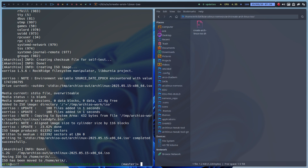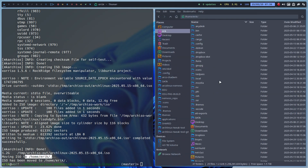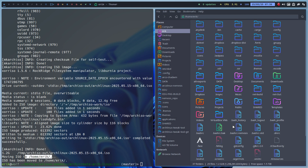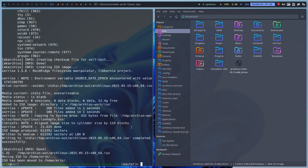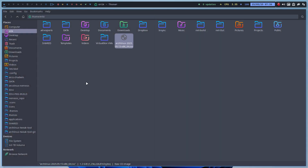Anyway, I've got my ISO — it's going to build here, then we move everything. There it is — that's the one we built: 2025-05-15. Done. We have created our own Arch Linux ISO.